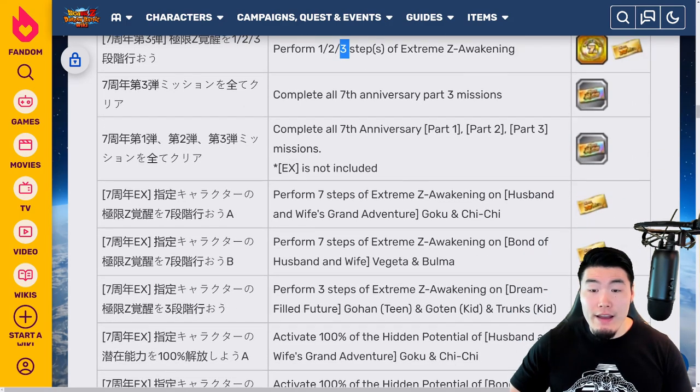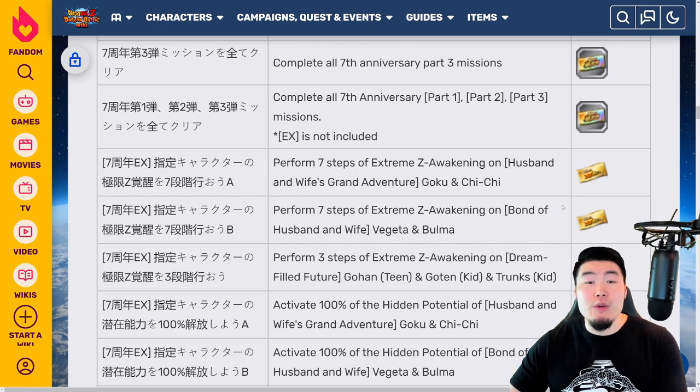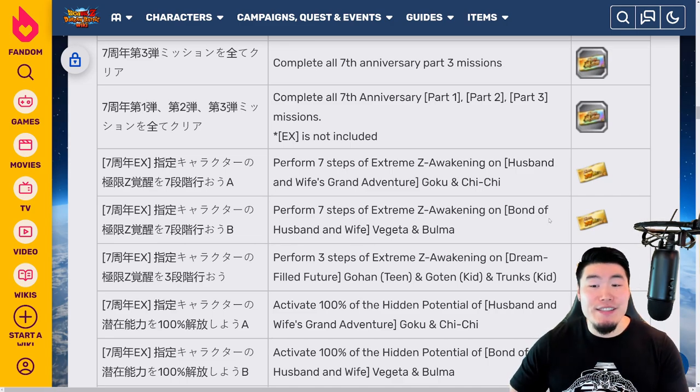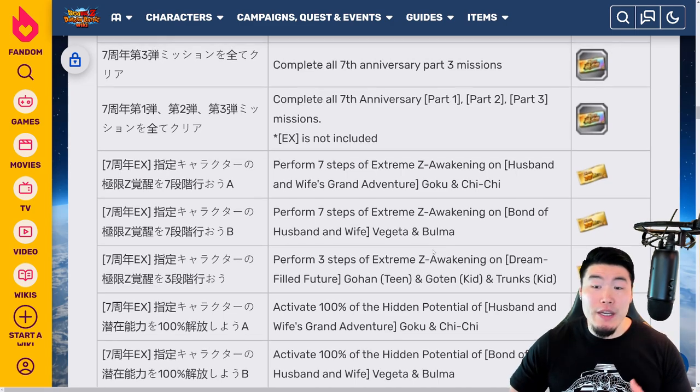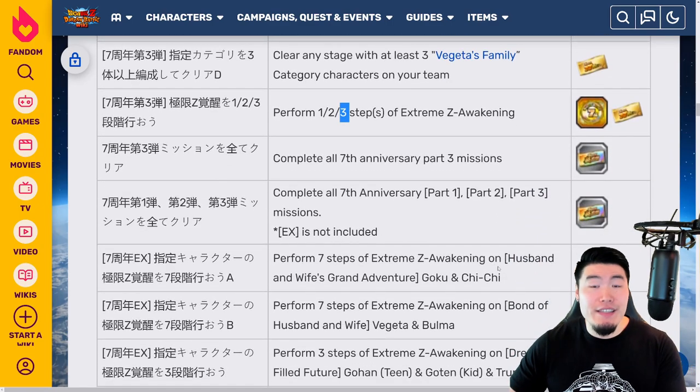From there, we have 3 separate missions for performing all of the Xtreme Z Awakening steps for the 7th anniversary free-to-play units. You'll be getting 2 tickets for each unit, so in total that's 6 tickets for fully Xtreme Z Awakening the Goku and Chi-Chi, the Vegeta and Bulma, as well as the LR Gohan, Goten, and Trunks. Combining that with the tickets from the other missions, that's 12 tickets up to this point.